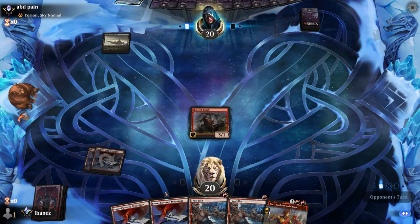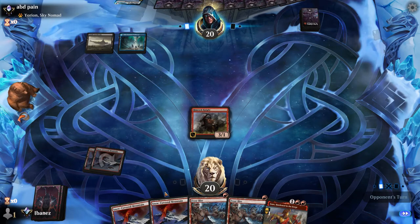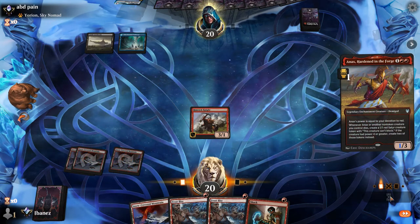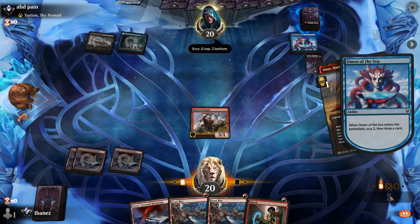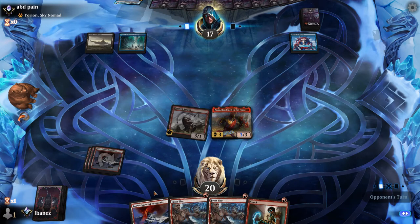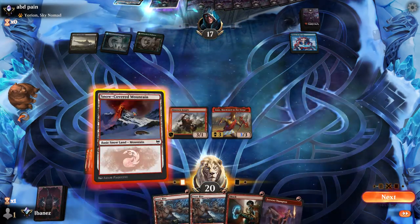The idea against Yorion is you need to make them chase you — make them deal with what you put on the board. If you're reactionary against Yorion, you're never going to win. Right now there's nothing to deal with on the board, so I'll put Annex out there. If they kill Rimrock, I'll at least get a one-one. That's actually good for us — hit them down to 17, and a board clear will at least leave us with two one-ones.